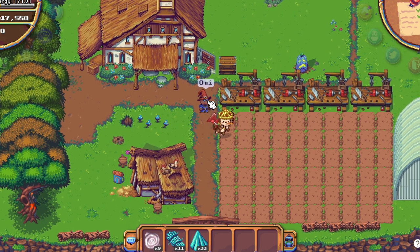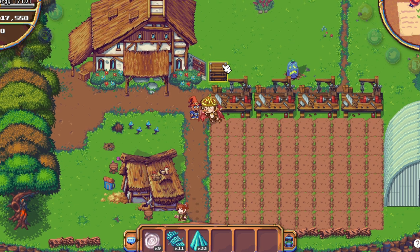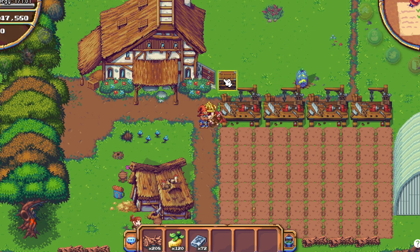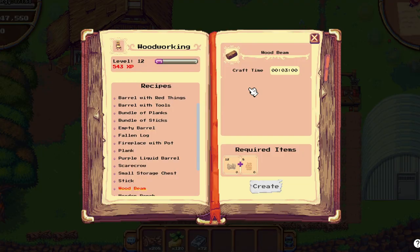But only I have access. So Omi, for example, can see the chest but he cannot put items in it. You can move it with the remover, but if you remove it with the red tool, all the items that you put in it will be lost. So make sure to remove all your items from it before removing it, or you will lose everything.